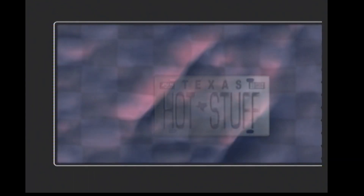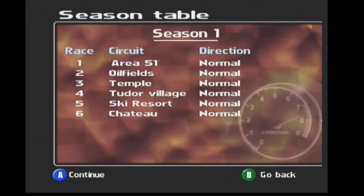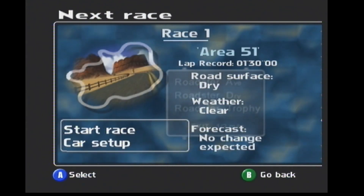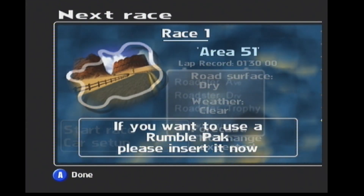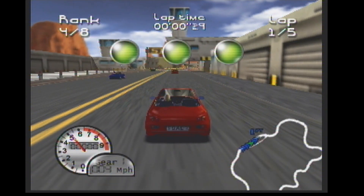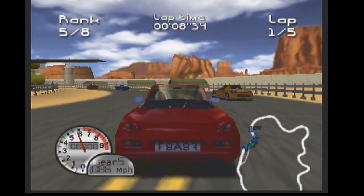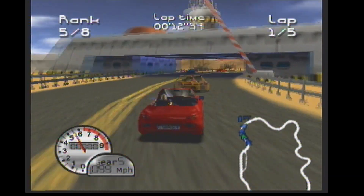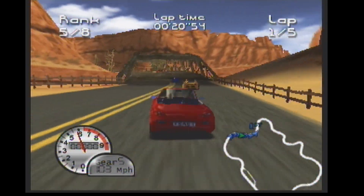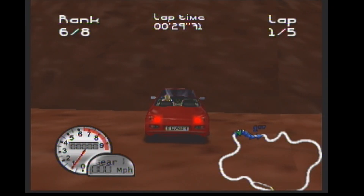Coming out of the garage, let's start a new season. You can see the circuits in order: Area 51, Oilfields, Temple, Village, Ski Resort, Chatia. Starting the race now — first impressions, the graphics are excellent. You can change the view with the C buttons — internal view or external view. The graphics are very nice, quite a lot of detail in the scenery, the mountains, and the canyon. Speed is quite smooth as well, no slowdown.